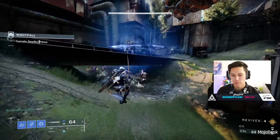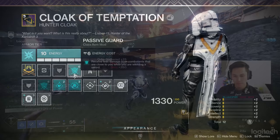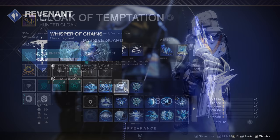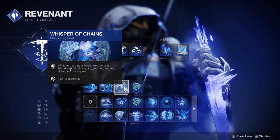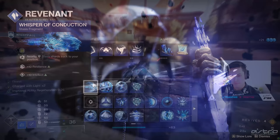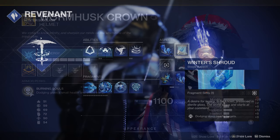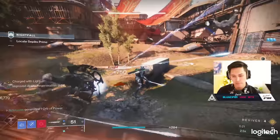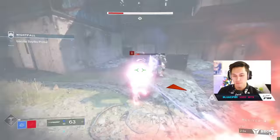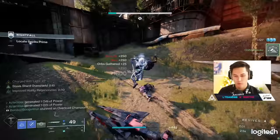These buffs stack together and the damage is pretty nice. What was even more impressive was our Hunter's survivability — combining Passive Guard, which allows us to receive less damage from nearby combatants while wielding a sword, with the fragments Whisper of Chains, which reduces damage taken near a friendly Stasis crystal, and Whisper of Rhyme, which grants a small amount of overshield when collecting Stasis shards. We're producing lots of these Stasis shards. I'd suggest using the fragment that allows shards to track to you for ease of use. We also ran this alongside Wormhusk — when we dodge, we were slowing targets and also getting our health back. This is Grandmaster content right here.